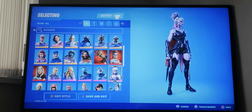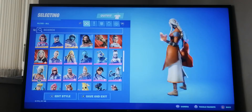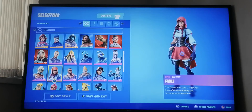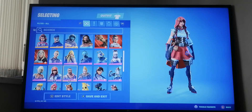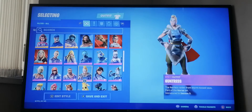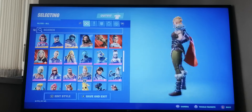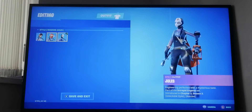Next we have a vampire skin from the season six battle pass. Over here we have Ember from the season eight battle pass - it's like a fire person. Over here we have Fable from season six battle pass. Next we have Giddy Up from the season six battle pass. Then Huntress from the season five battle pass.